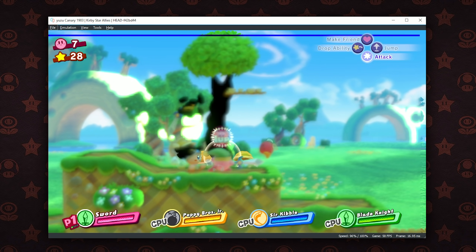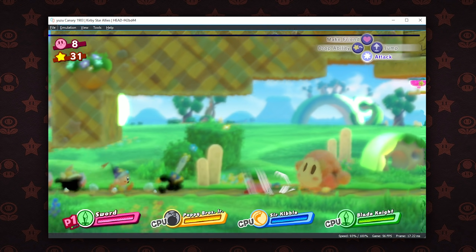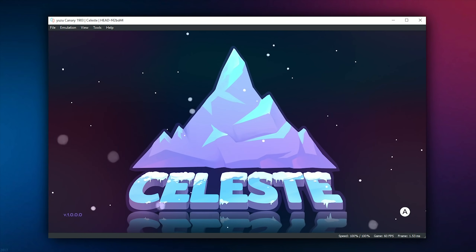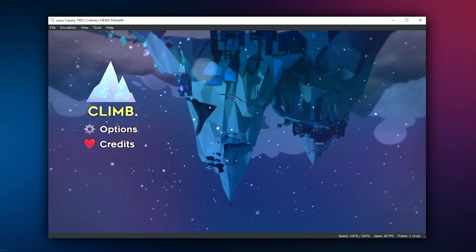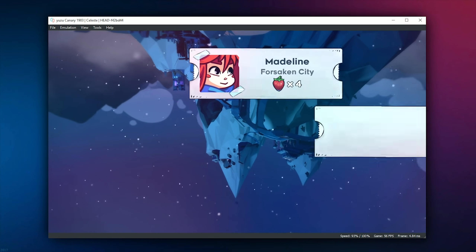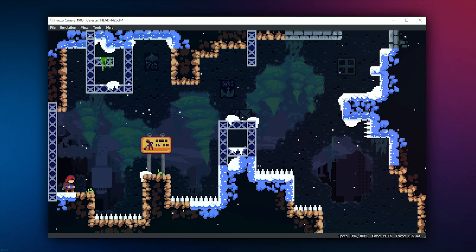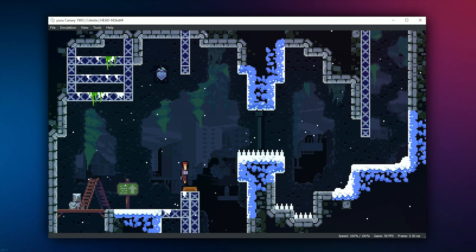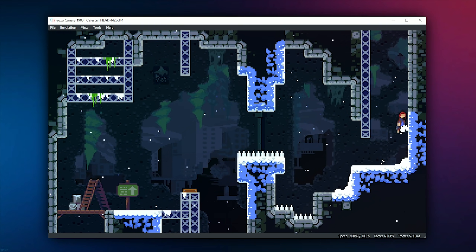As I said at the start of this video, there are dozens upon dozens of games that have seen performance, speed, and timing improvements in this brand new build. Let's take a look at the awesome 2D platformer Celeste. As with many games on this emulator, even when locked to 60 frames per second, this game was running at about 10 to 15 times its game speed, which basically made it completely unplayable. Obviously it's still not rendered perfectly in the opening menu area, but once we load into live gameplay it is rendering very well, despite some imagery in the background still being rendered upside down. This game is now considered fully playable from start to finish thanks to these brand new timing changes.